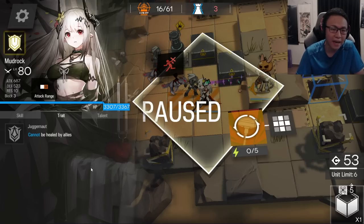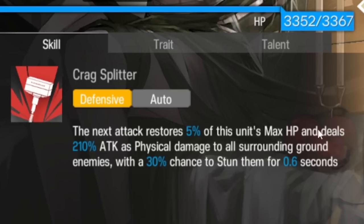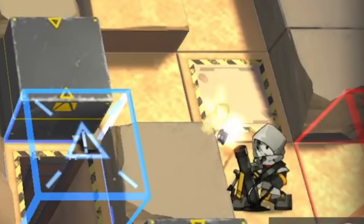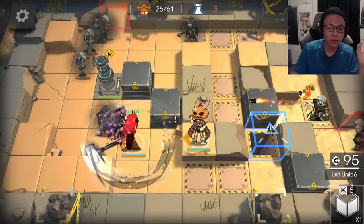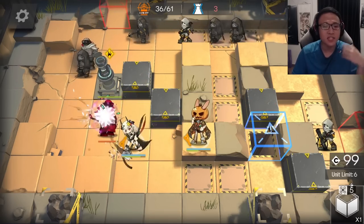Her branch is Juggernaut, meaning she cannot be healed by regular allies — normal medics cannot heal her. But certain units can bypass this, which I'll cover later. Her skill 2 reads that her next attack restores a percentage of max HP — 5% is already very high — and she deals large physical damage to all surrounding enemies within an 8-tile radius including her own tile. She also has a chance to stun enemies, which is great utility in tight situations. This is a defensive recovery skill, meaning every time she gets hit she gains 1 SP. You can see the Mortal Gunner striking her and she's gaining SP every hit. At skill rank 7 it costs 5 SP, and at mastery 1 it drops to 4 SP per use.